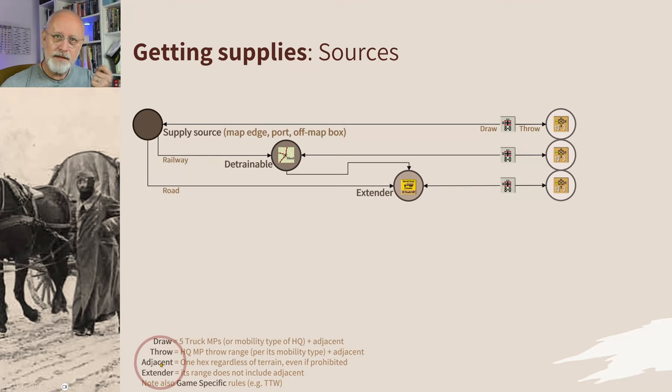That adjacent hex is like a little get-out-of-jail-free card — it's one hex regardless of terrain, even if the terrain is prohibited and you couldn't actually move into it. That means drawing directly across open terrain gives a range of 5 hexes — truck on open terrain costs 1 — plus 1 adjacent, so 6 hexes. Over a secondary road, those 6 hexes become 11. Game specifics always apply.